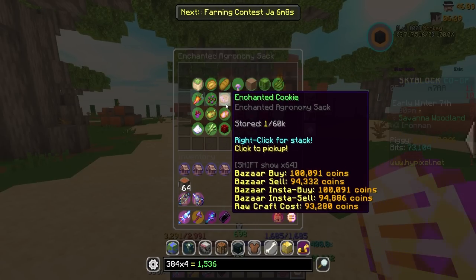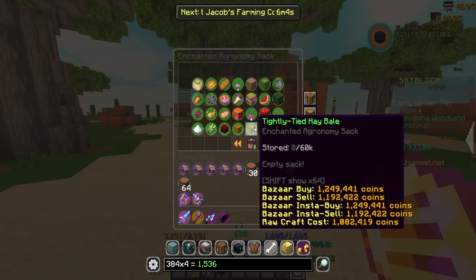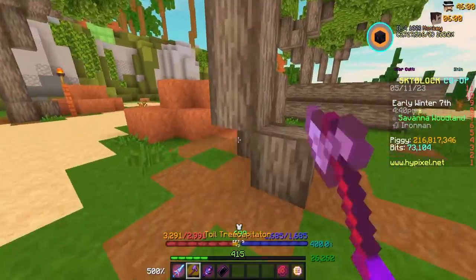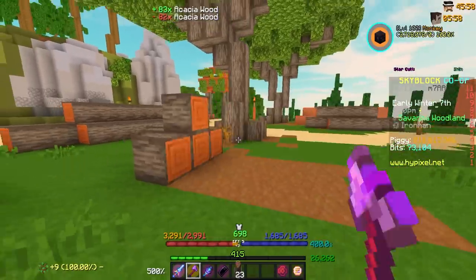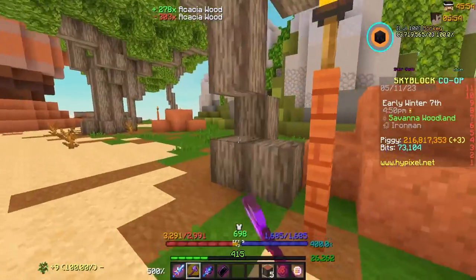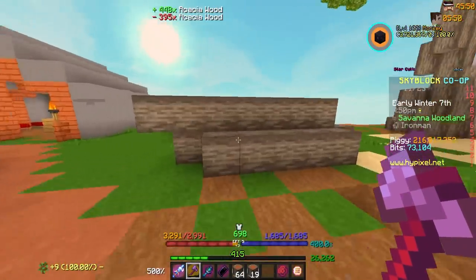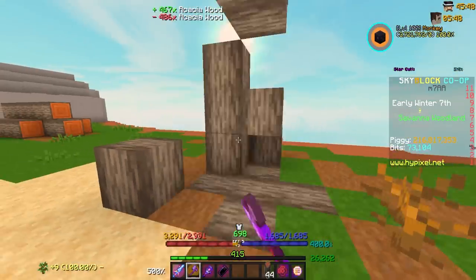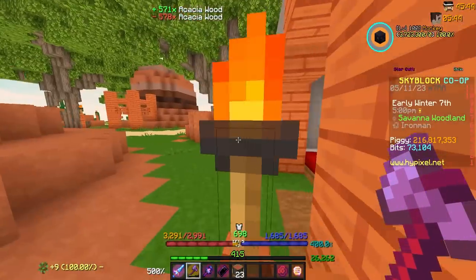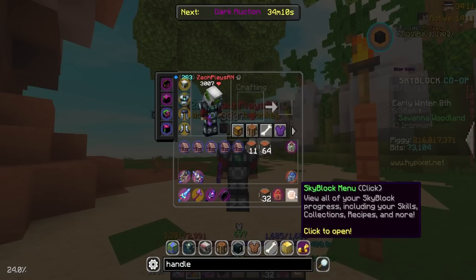Look at all the enchanted stuff in the enchanting sack — box of seeds, baked potatoes, enchanted golden carrots, enchanted cookies, cactus, double-compacted hay bales, pollock, pumpkins, melon, nether wart. I love it. For anyone not aware of the patch notes, I'd recommend checking them out — there are also a bunch of bug fixes. Sacks are one of the best parts of the game for quality of life, so more sacks and more sack items please.